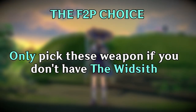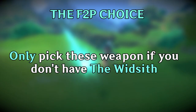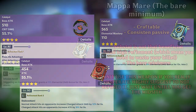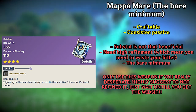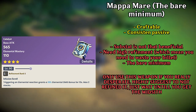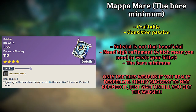Lastly, the free-to-play choice, or the bare minimum. The free-to-play options are really a bad choice — only use these if you do not have any of the weapons mentioned before. The F2P choices are Mappa Mare, Dodoco Tales, and Blackcliff Agate. Mappa Mare has a good base attack with a passive that increases your elemental damage, so higher refinement is crucial for it. But think carefully before refining and wasting your billet — the substat is not that impressive for him, but at least it boosts your Swirl damage.